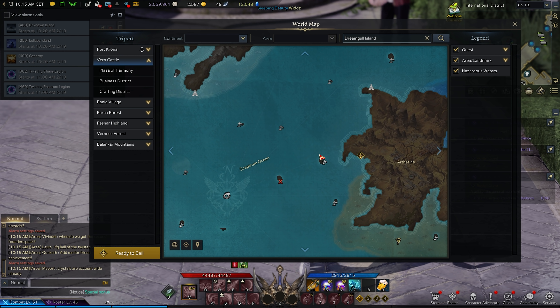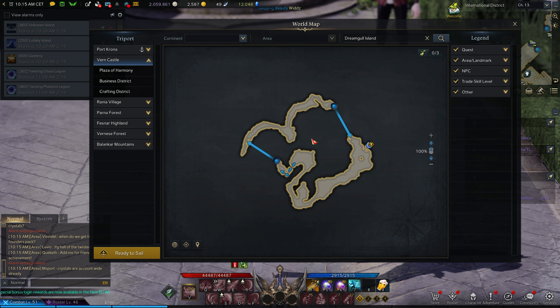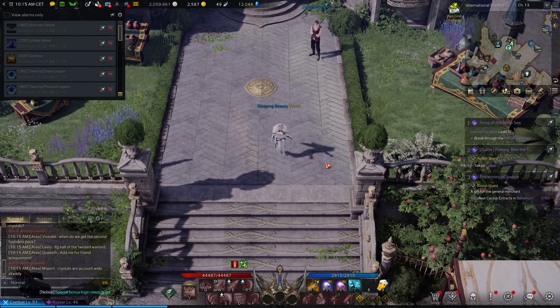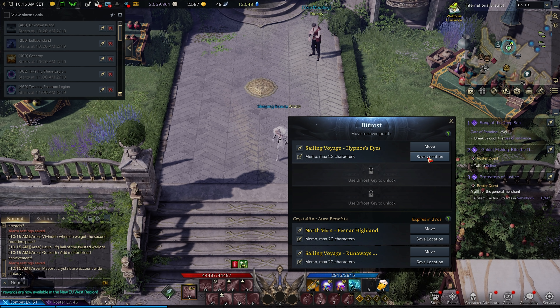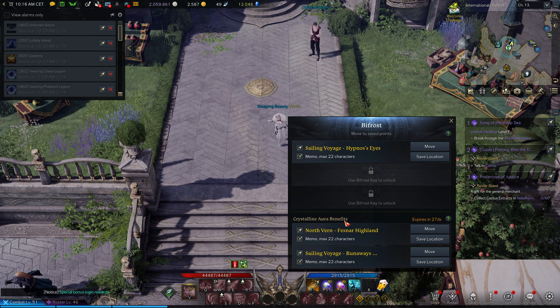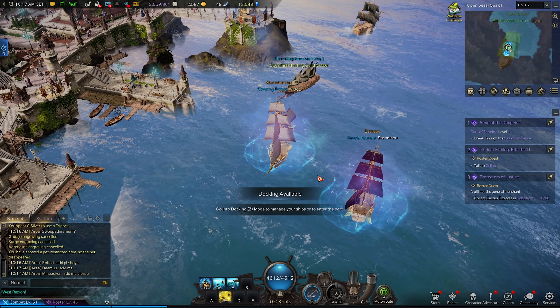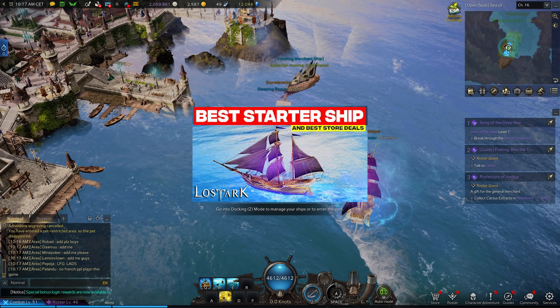You can do the first part of Dream Goal before you get that song though, and the materials there are insanely good and really fast. Also worth noting when doing Lullaby Island: press Alt+W to open the Bifrost menu, save your location to Lullaby Island. The cooldown is two hours, and with the Crystalline Aura (the monthly premium) you get two additional Bifrost slots.